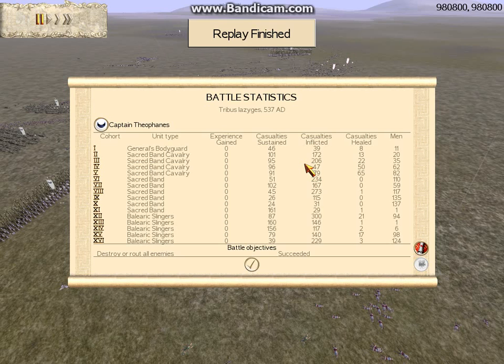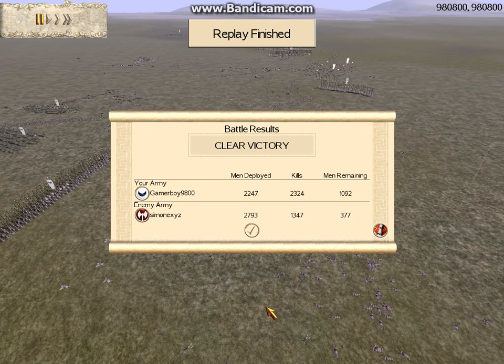I was like, how in the hell did I just win this? As you can see from the casualties inflicted, my General's Bodyguard didn't do so hot. Some of the Sacred Band didn't get too many kills because I didn't put them in combat for that long. The unit that got the most kills in this battle was actually one of my Balearic Slingers who had 300 kills. My best Sacred Band unit got 273. So as you can see, quality sometimes can overcome quantity in battles in Total War games such as Rome Total War. That's it for now — I'll be back in another day or two with another battle replay. I am Gamerboy9800, saying see ya.